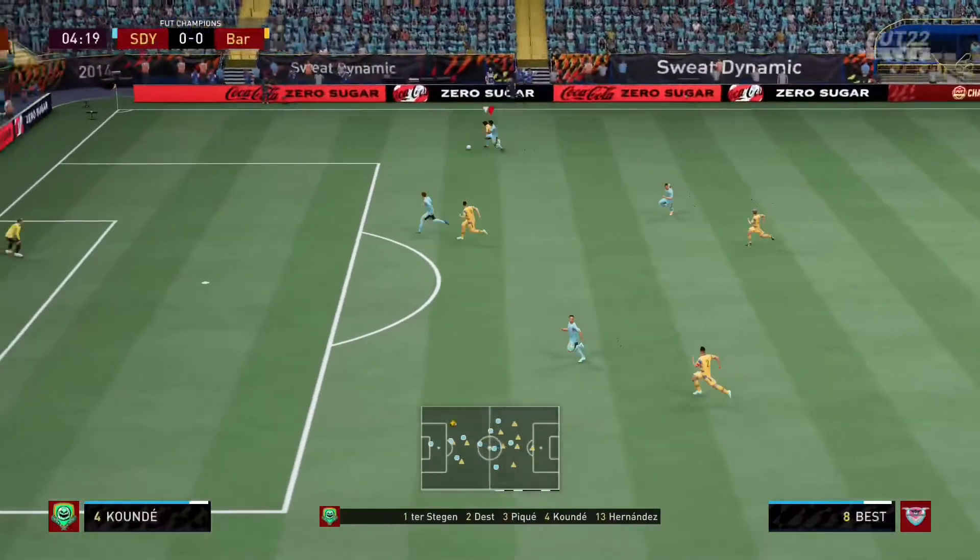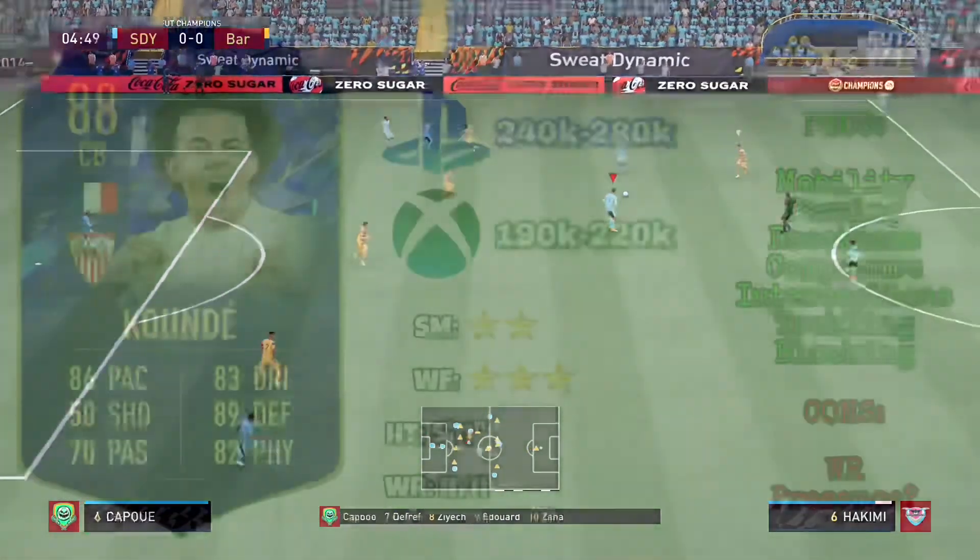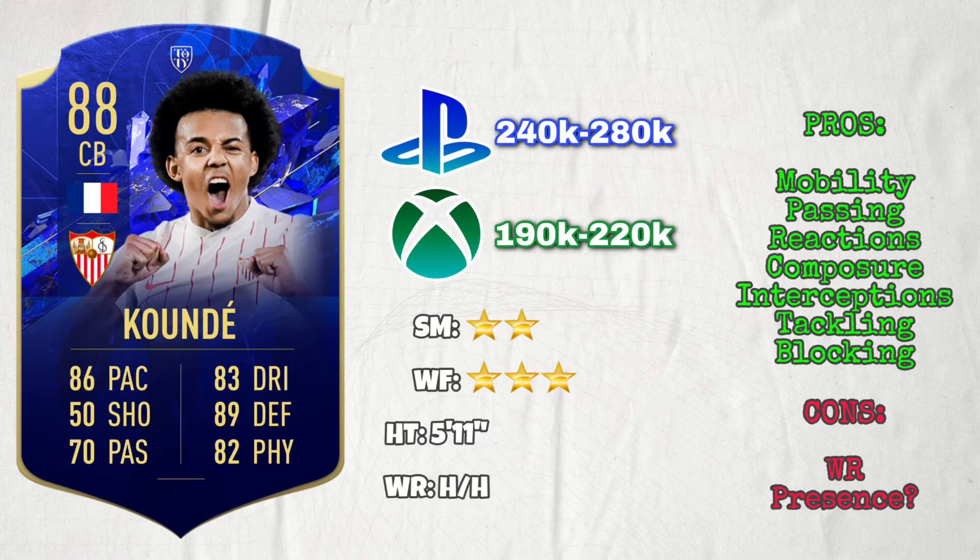Going into the tackle, he's got 90 stand tackle and 88 slide tackle. He's not really powerful — he doesn't have that presence. He's only got 80 aggression and 83 strength. So I would describe his actual tackling to be more of a tactical style, if that makes sense. His zonal defending and reading of the play were really his strongest areas defensively.